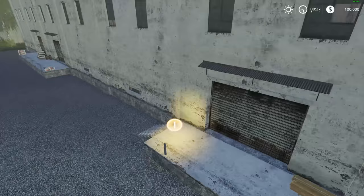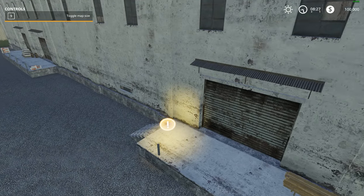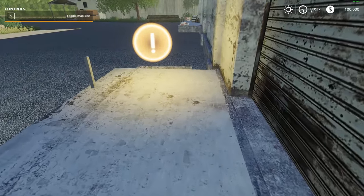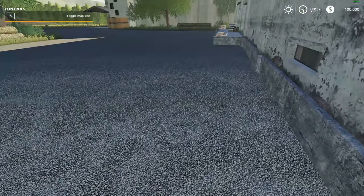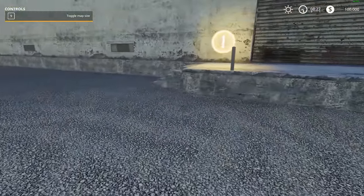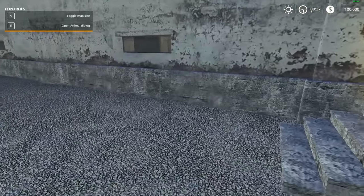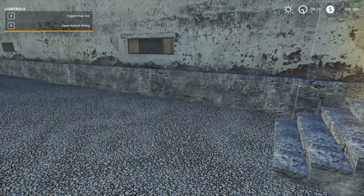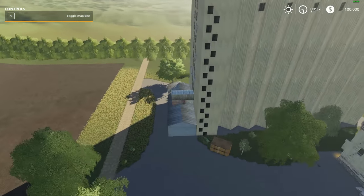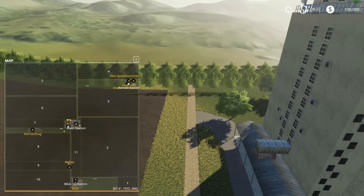We're coming up to the downtown core — not much of a core, but you can sell your wood and wood chips up here. You can also buy your animals here. There are two triggers here: one for selling wood, and if you move over a couple of inches there's the animal dialog to open and buy your animals right there. There's a green drop-off right there.